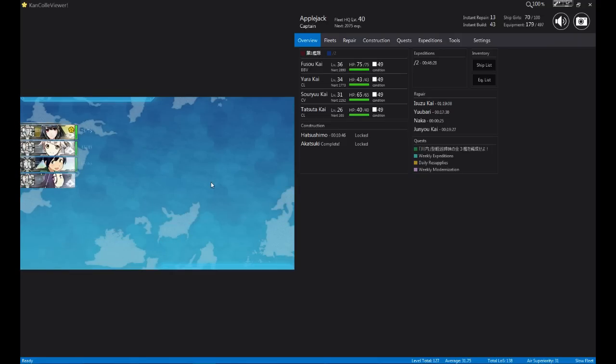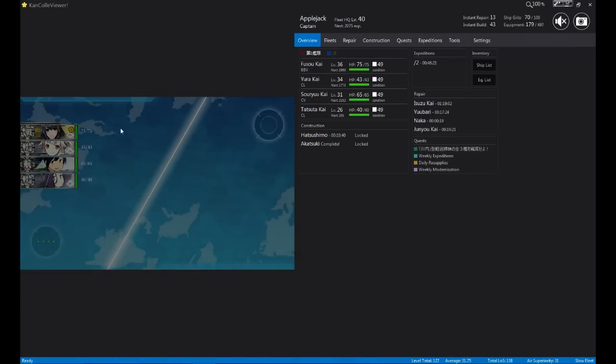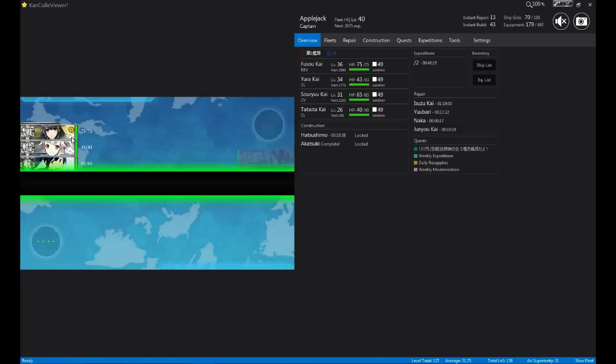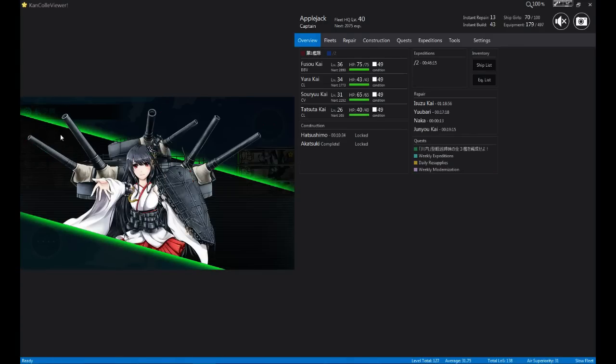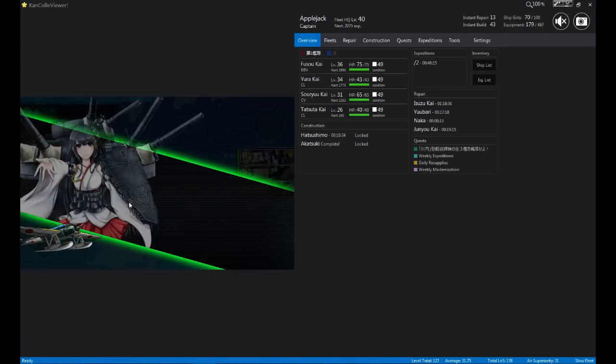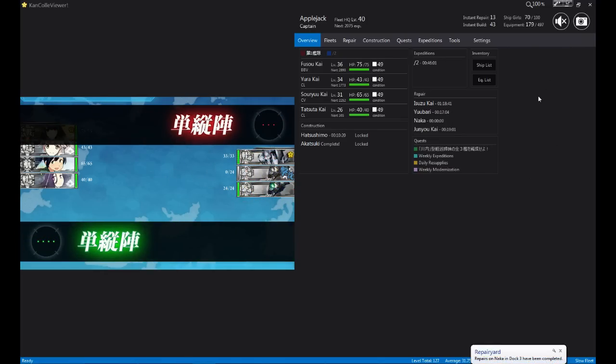You'll notice that my ships will have two attack waves. That's because I have an aviation battleship — Fuso right here. My flagship is an aviation battleship, so I'll have two waves of attack. But normally you will only get one, okay? So that explains that. And KanColle Viewer is helpful because it will give you pop-ups — which you can disable — when your repairs are done.